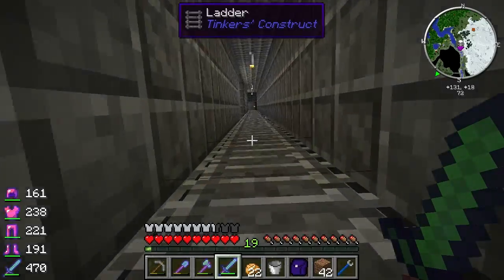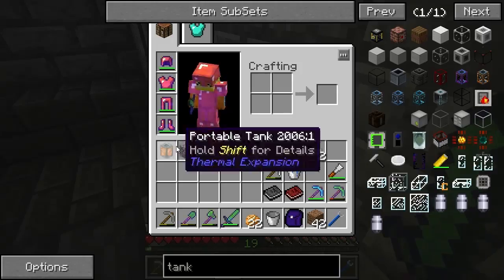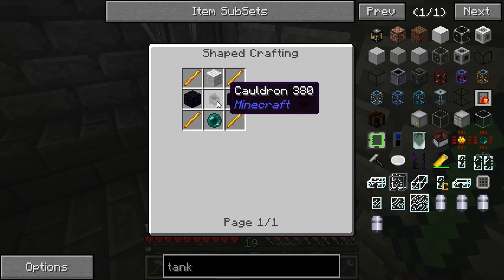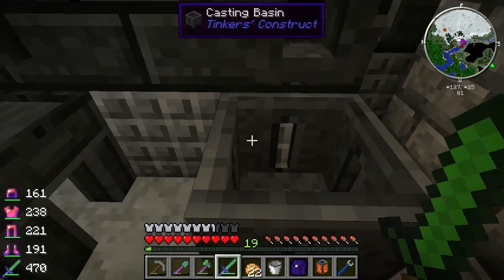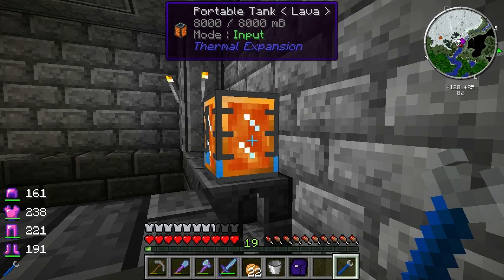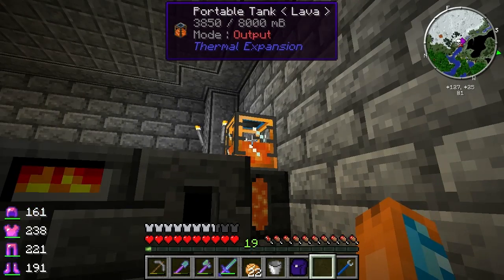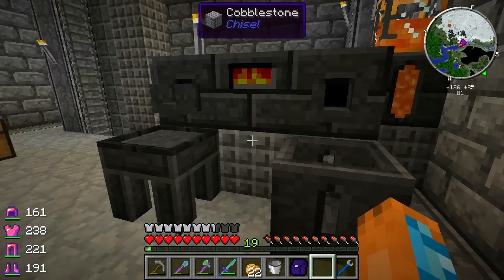Let me go up here and put that tank there. I'm going to switch it so it's in output mode - it should output right onto this thing. If you get all fancy and use ender tanks later on - they take blaze rods, obsidian, a cauldron, and an ender pearl - they link up and are super convenient. I don't have any ender pearls yet, so it'll have to wait. Now watch this - right-click with the crescent hammer and it turns to output. We filled up the seared tank with lava!